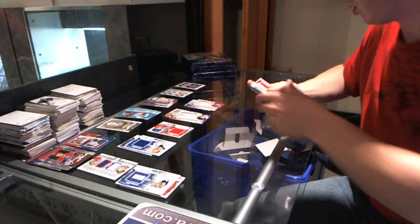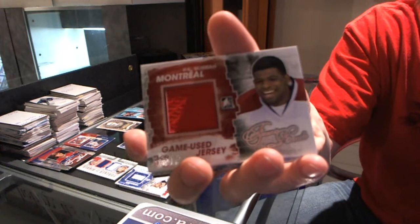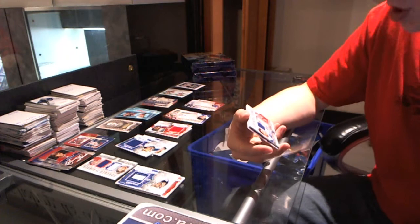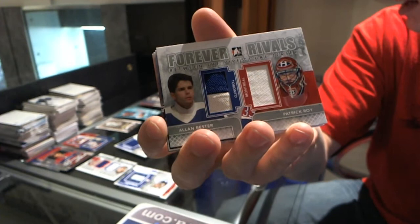We've got a game-used jersey red — P.K. Subban. Game-used jersey blue — Gary Lehman. We've got a Between the Pipes dual jersey silver — Alan Bester, Patrick Waugh.